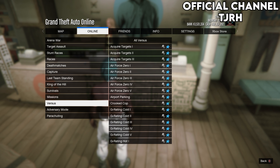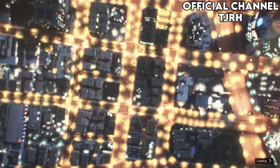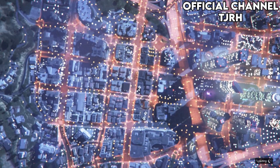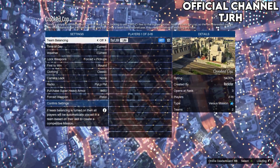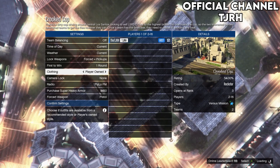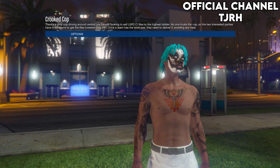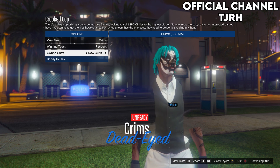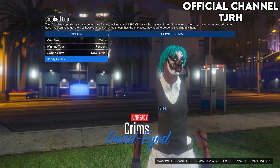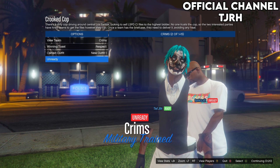Open your pause menu, go to Jobs > Play Jobs > Rockstar Created > Versus, and start Crooked Cop. In this menu, set the clothing to Player Owned, then invite anyone and start it up. In this menu, go down to Owned Outfits and scroll one to the right. You should get the outfit — don't worry about the top, it will turn into a normal t-shirt afterwards and you'll be able to change it to whatever you want.